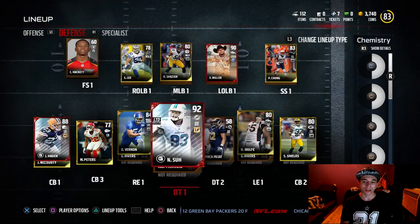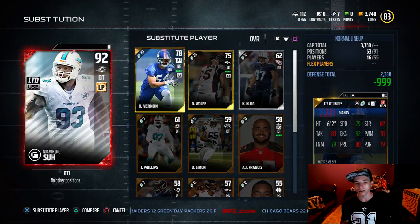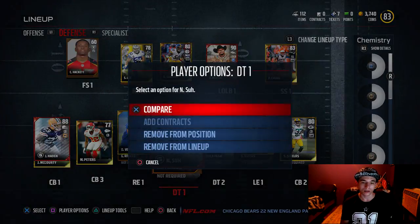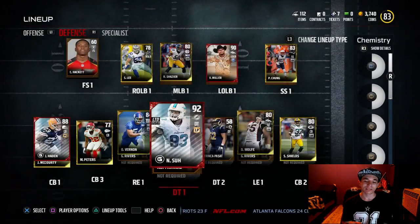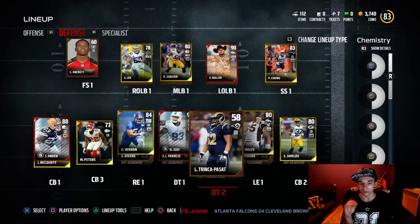We also have Sam Shields over there, and Damon "Snacks" Harrison. He has 74 speed, 94 strength, 84 tackling, 91 block shedding, 92 power moves, 76 finesse, 85 play recognition, and 86 pursuit. Defensive tackle too still needs work — defense still needs a lot of work.